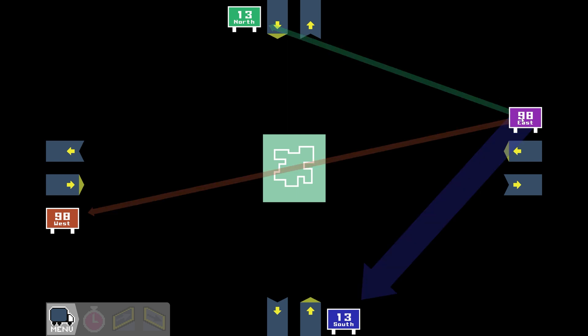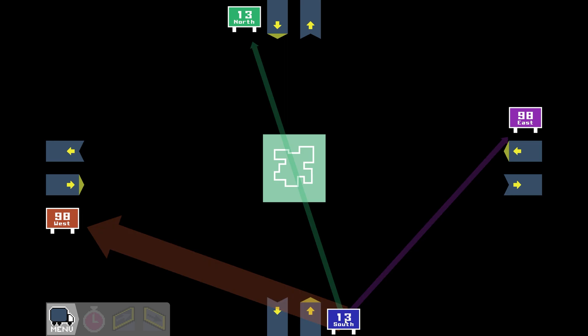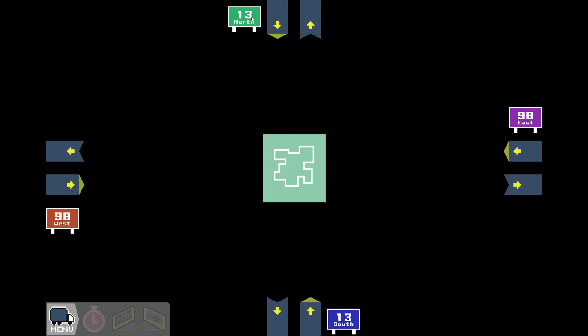Alright, let's see what we got. 98 East going to 13 South, 13 South going to 98 West, 98 West going to 13 North, and 13 North going to 98 East. That means we have a clockwise direction of traffic flow but a counterclockwise layout of our exits. So let's see what we can do about this.